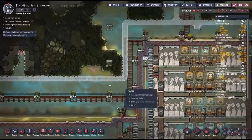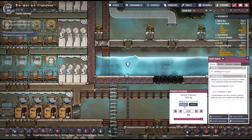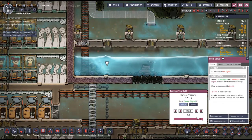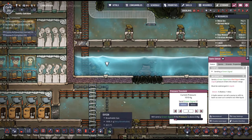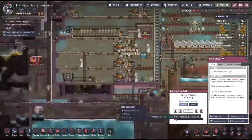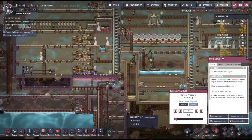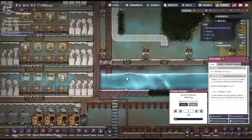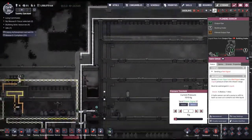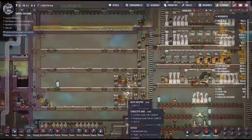On top of that I finished all this construction — I can just turn this on and start pumping more water. But we don't need more water, so I'll turn that off. There goes that little bit of water — I pump it straight down here but we just don't need it.